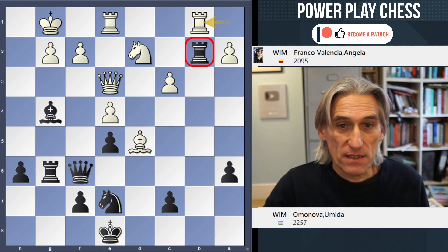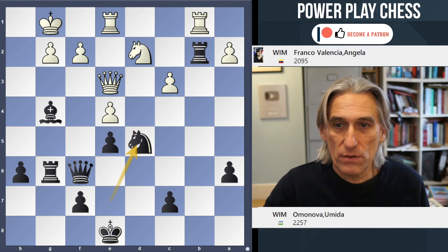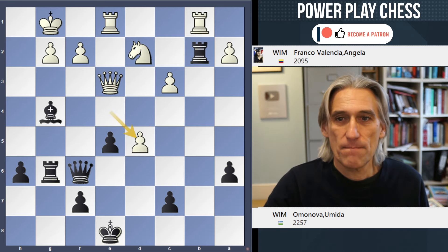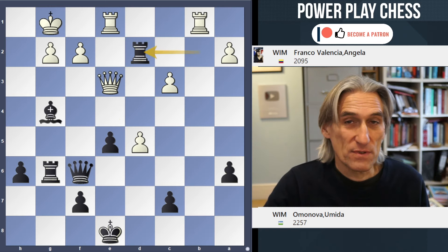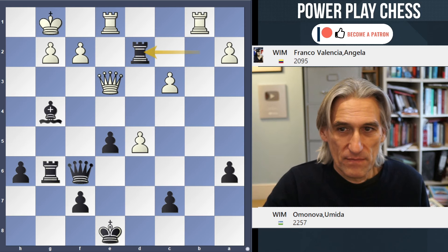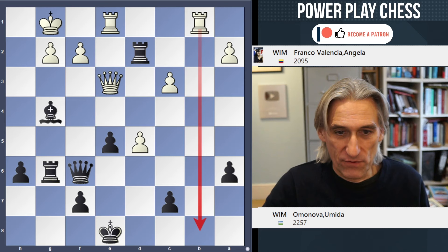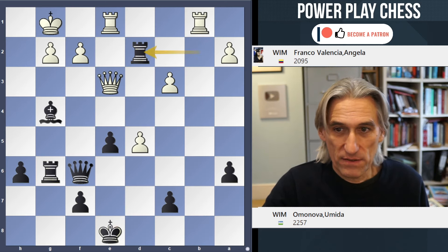The winning continuation is knight takes d5. First of all, you're attacking the queen, so there's no time for white to take the rook — pawn takes knight is forced. In this case, it's possible to take on d2. This check doesn't make any difference; the king can simply step up to d7.